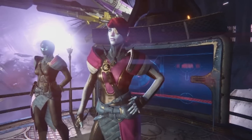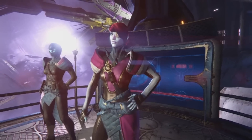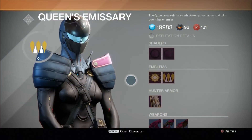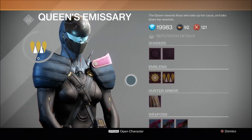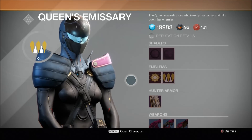Next up, we're going to look at the various vendors that populate this social space, starting with these two Awoken ladies. The Awoken on the far left appears to be Petra Venge. Newcomers to Destiny may not know who she is — Petra Venge is the Queen's Emissary, basically one of the Queen's trusted agents. She's already appeared in the Tower as a vendor selling shaders, emblems, class armour, and weapons to Guardians who leveled up their Queen's rank by completing Queen's Wrath bounties, so you can expect her to have a similar role in the Reef.